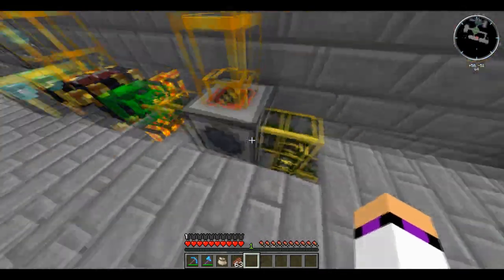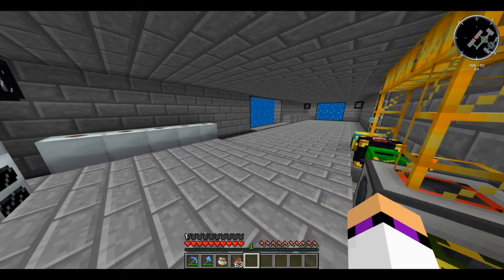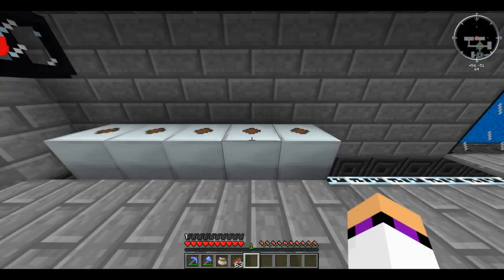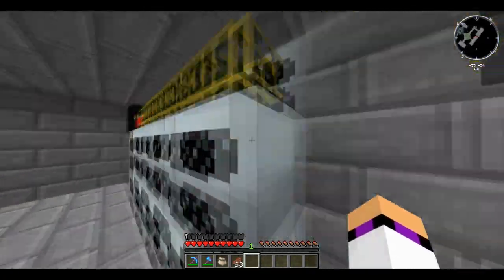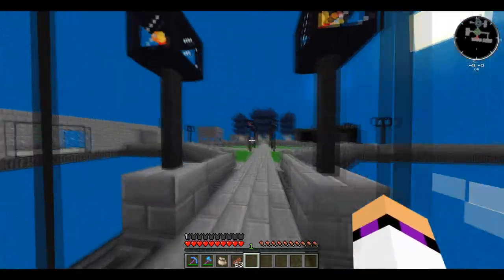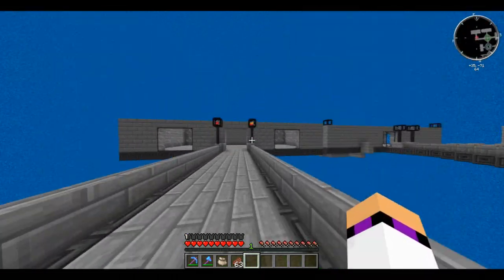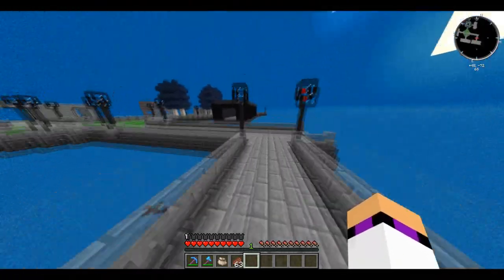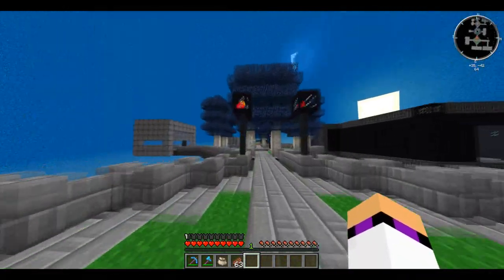We've got ourselves a liquid transposer which is powered by a redstone energy cell, and we're going to obviously set up a proper source of redstone energy fairly soon. We've got a few MFEs, all powered by these geothermal generators which we made last episode. I'm going to show you what I did to the nether because I couldn't get the nether section to work properly. In here we're going to have a bunch of machinery — this is just a pre-laid out room, and that's what we're working on this episode.